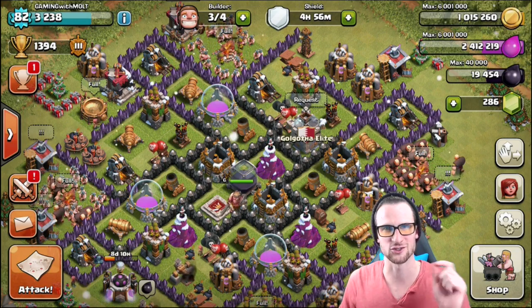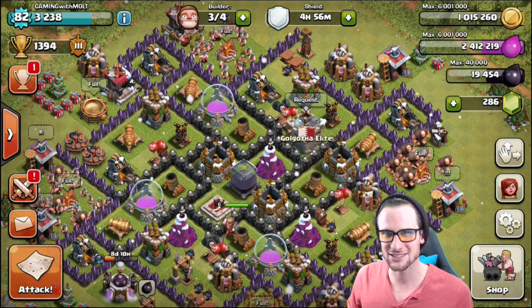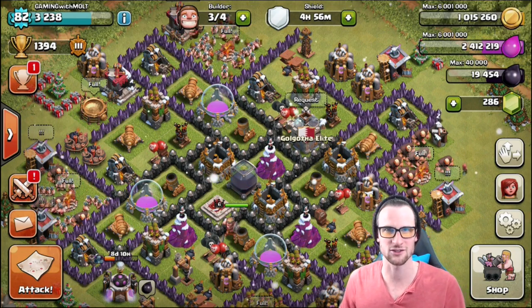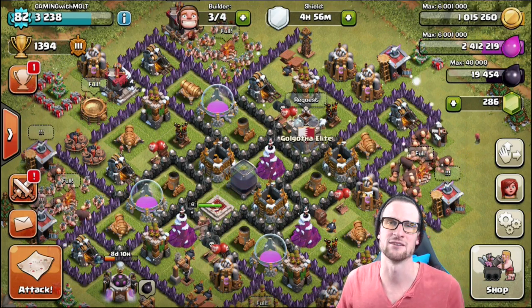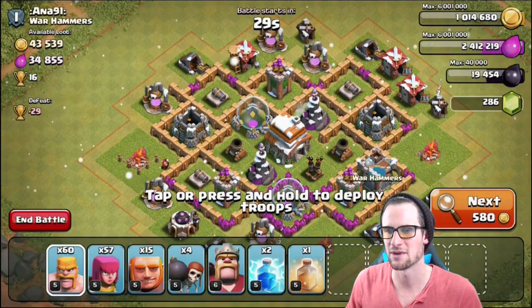We also have a 'Crushing It' t-shirt — check out the link at the top of the description. We have to sell 20 of the 'Crushing It' ones for them to even be printed, and 40 of the other ones. But let's go ahead and jump into this — I'm going to attack and see what I can find with my giant army, and hopefully we can find a good amount of loot. I'll be back with you guys in just a couple of minutes when we have what we're looking for.